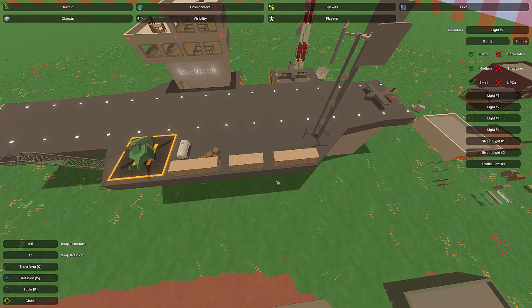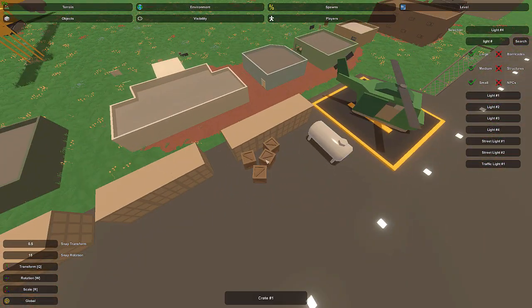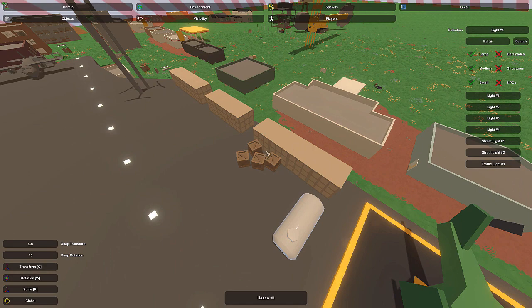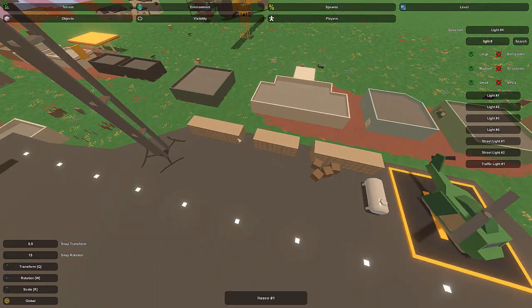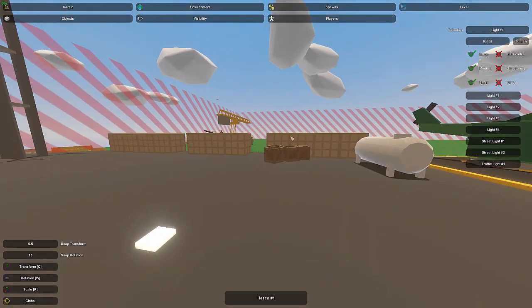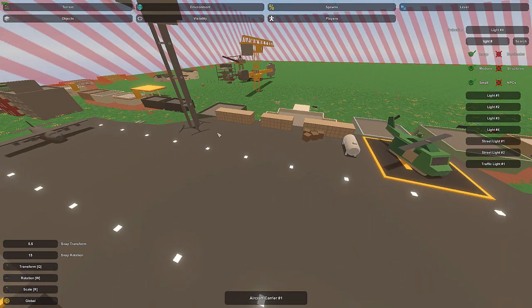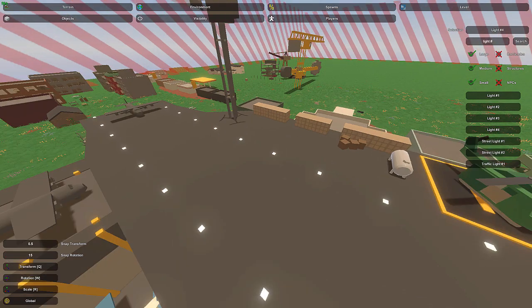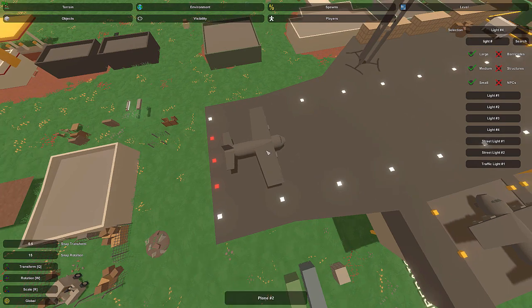The HESCO sort of fills up the space nicely, and I left some gaps in there just because it makes it look kind of cool. I've also got some crates up here — crate number one and number four work well. You could fill this area a lot more and even stack them on top of each other to make them a little taller.